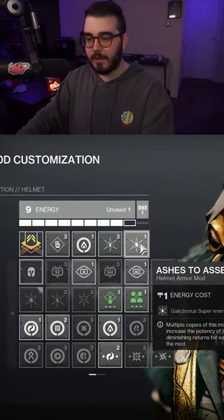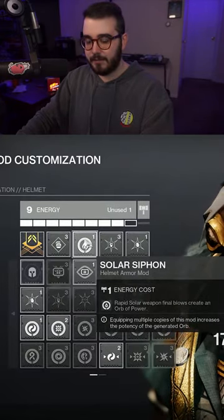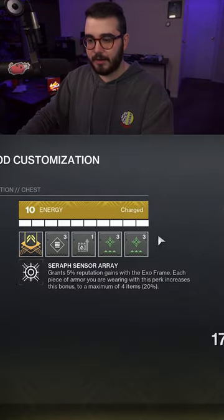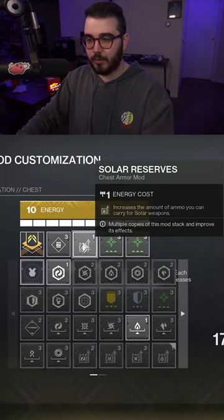For Armor Mods, on our Helmet, I'm rocking Ashes to Assets, Hands On, and then Solar Siphon. For Gauntlets, I'm using Grenade Kickstart, Impact Induction, and Momentum Transfer. On the chest piece, I'm using Double Charged Up and then one Solar Reserves Mod.